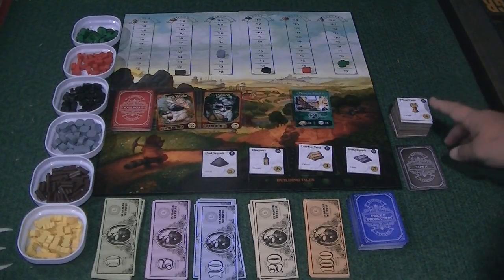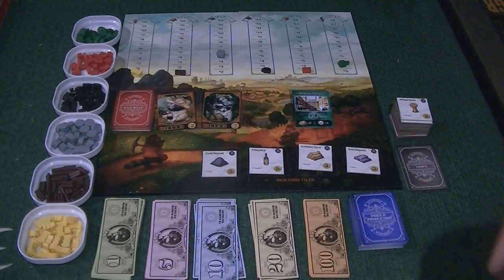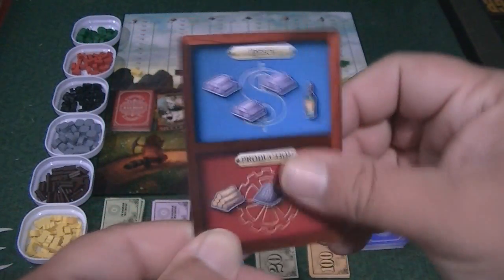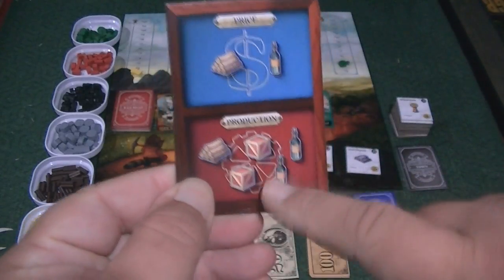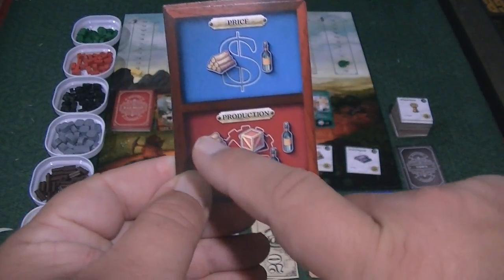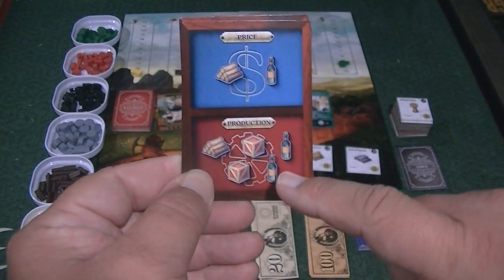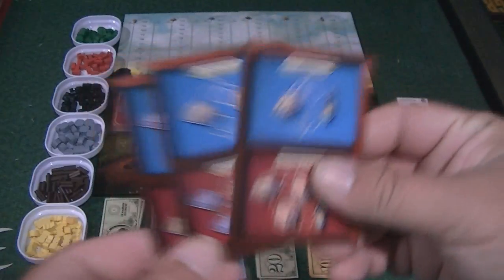You're allowed to produce three commodities to begin with. Later on, there are buildings that allow you to produce four or five if you have those in front of you. So this card has wood and two coals — if you played this card, you get those particular things. But this other card has production of five things. If you can only produce three, you pick three. So you could take the wood and two luxury goods, or two goods and the wood, or one good, one luxury good, and the wood — you can mix and match.